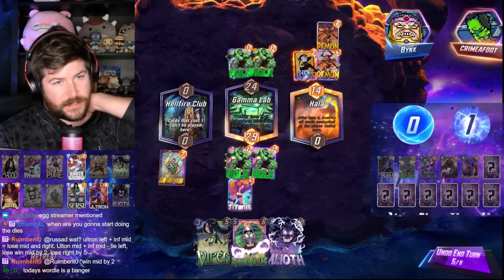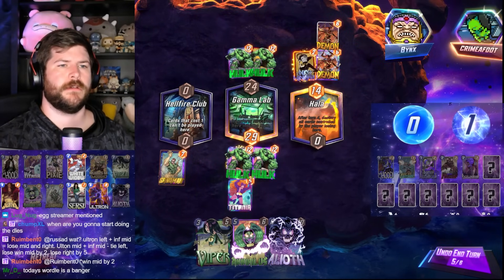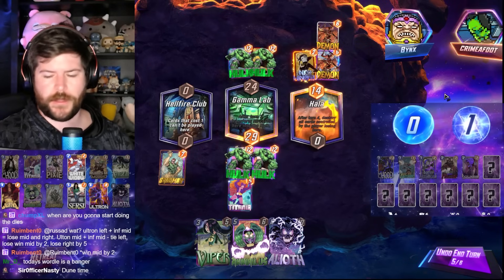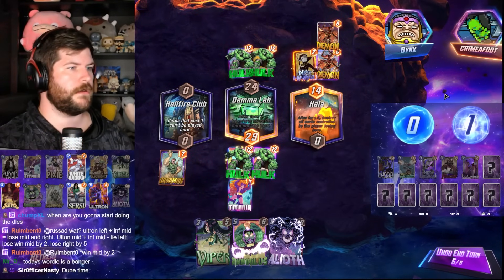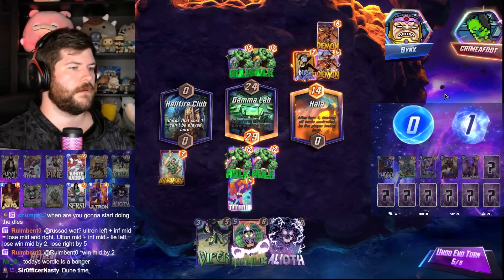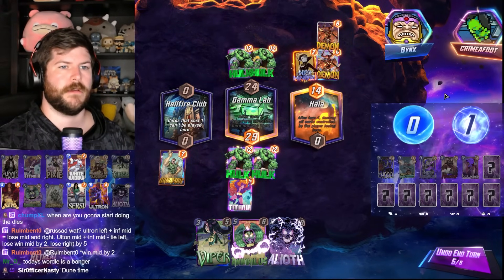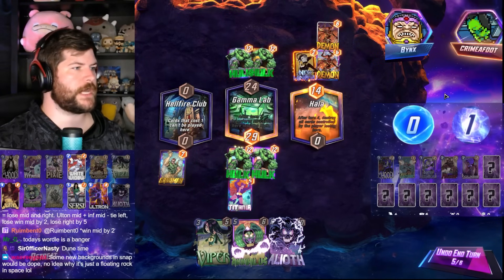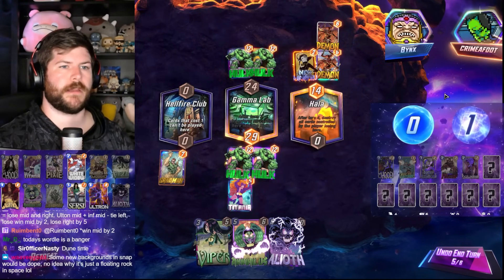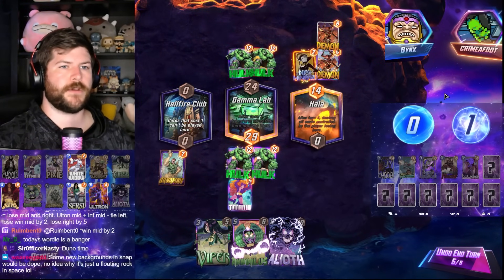Why not Hood Middle then activate the Cersei? And then play Ultron mid. If you Hood Middle, the activate will happen on the Hood, which doesn't do anything. I'm pretty sure we're insanely cooked, man. New backgrounds in Snap? Yeah, backgrounds would be cool. I completely agree with that. But they have done cool with changing the music a lot recently for anyone who still uses the in-game music.